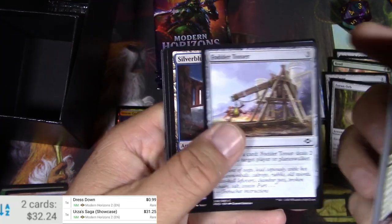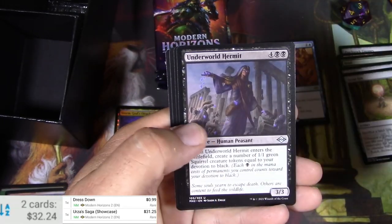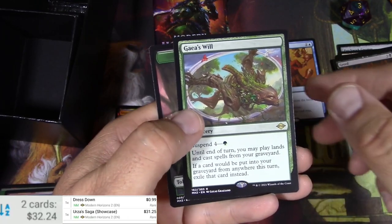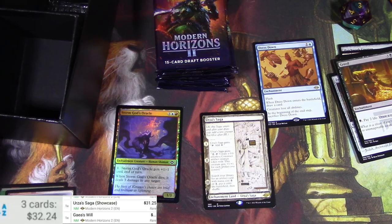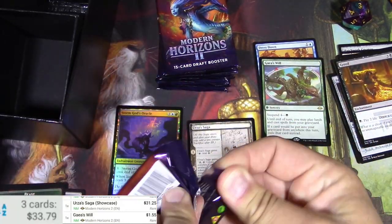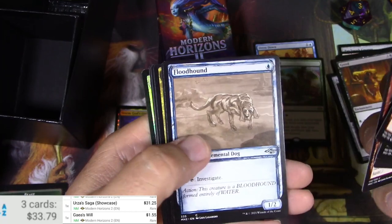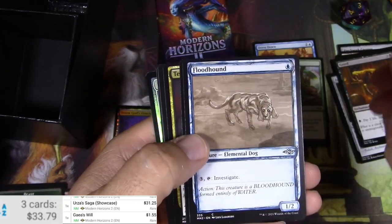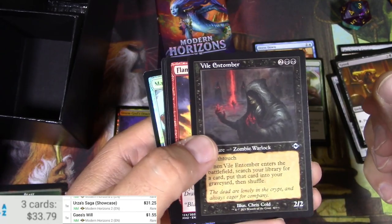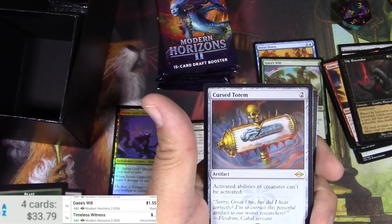A lot of commons in here are going to see play in Modern for sure. Ripley Vance, Underworld Hermit, Abiding Grace, Greed entering Modern, Gaia's Will Suspend — you can play it from your graveyard. That's okay, a buck fifty-five. Next pack: The Lash Claw, Gargadon sketch cards — I'm into the sketch cards, gotta say. Also got some alternate old border stuff: Violent Tumor, Flame Blitz, Timeless Witness. Scanning Cursed Totem — it's a buck. It's like a Pithing Needle on an artifact.